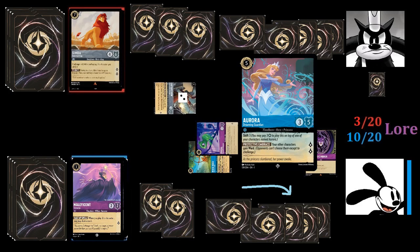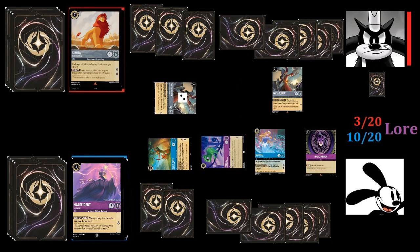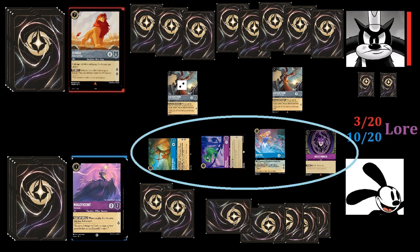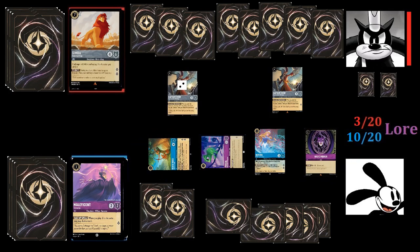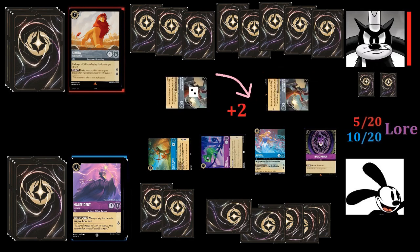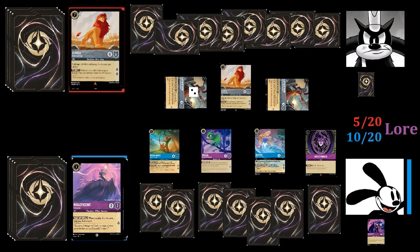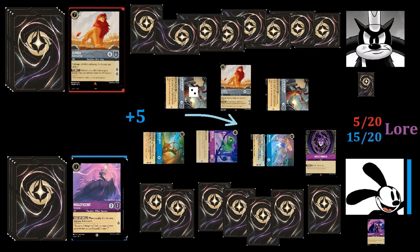Oswald plays the Aurora, Dreaming Guardian he drew, and passes. Pete is now in a rough spot — he's only at three lore while Oswald is at ten, with more stuff on the board. There's little point in challenging, as Pascal has Evasive, and getting rid of Robin Hood would require sacrificing both of his Hooks. So Pete chooses to quest instead, going to five lore, then plays another Simba and passes. Oswald feels he's in the home stretch, so he quests with everyone, going up to 15 lore.